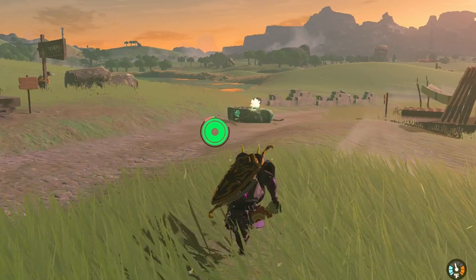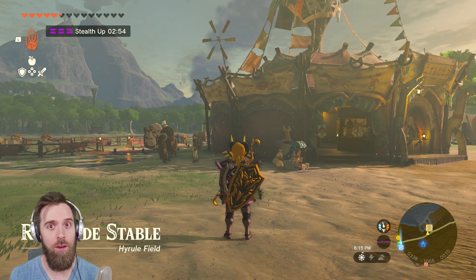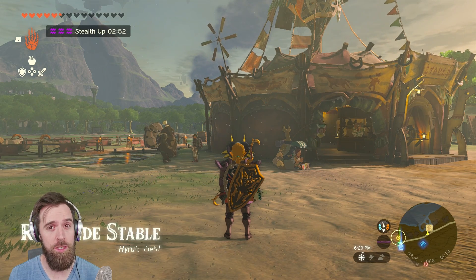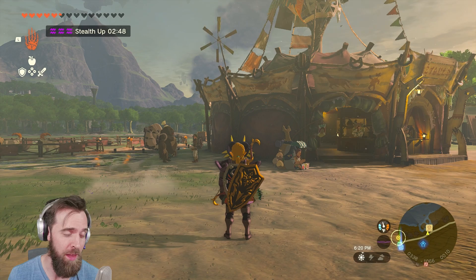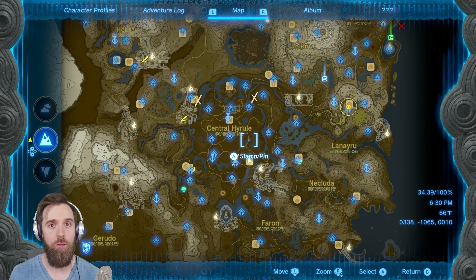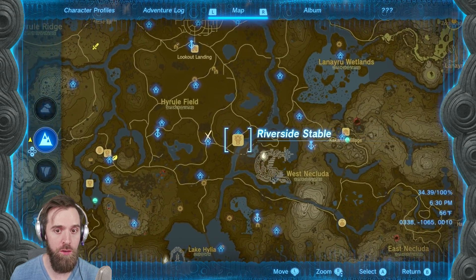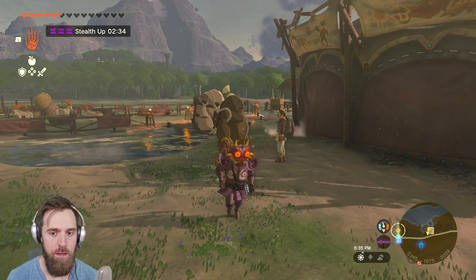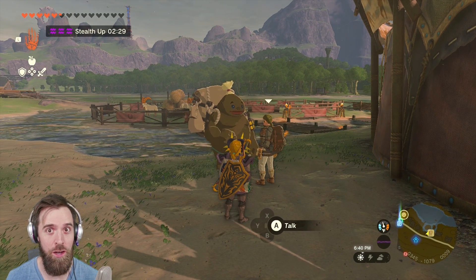Alright, you want to know how to do this? I'm not 100% sure if it works on the latest patch — I think it does. I'm on the oldest patch because I don't like updating; I want to be able to do all this awesome stuff. The way you do this is to go to the Riverside Stable, which is located right here.